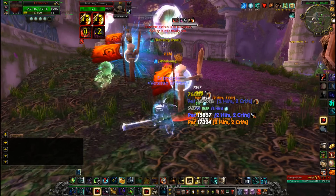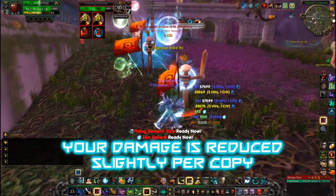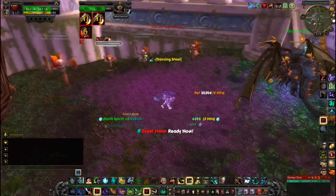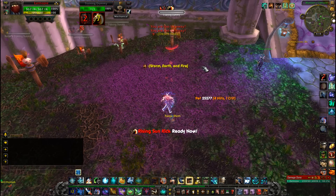Basically, you can summon up to two copies of yourself and they will mimic your abilities. Each copy costs 10 energy, and you can only summon one per target, so you have to switch targets to get both out. They're not meant for single target — this is a DPS loss in a single target fight.